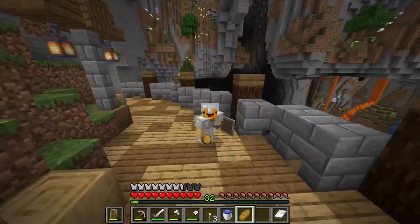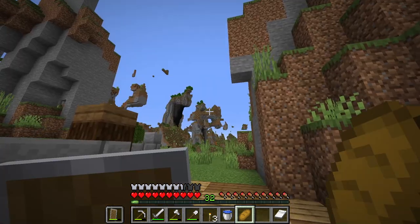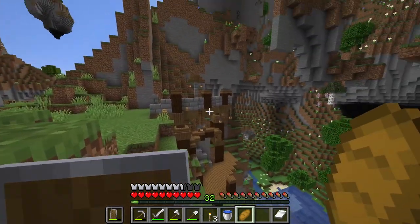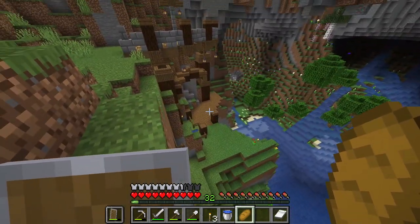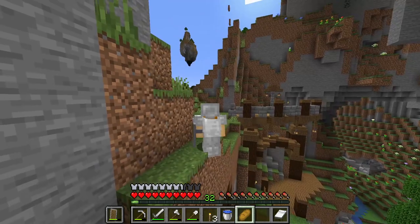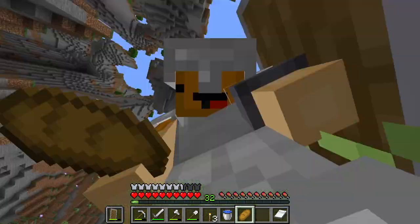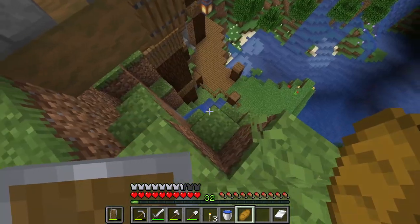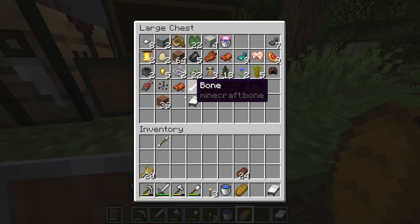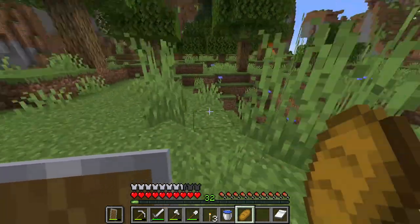Hey, what is up guys, welcome back to my channel. My name is Rake and welcome to episode 5 of the 1.17.1 let's play series. So in the last episode, we built this little bridge here and also the little one down there. It was a pretty hard build to do but I think it turned out pretty well, I'm very pleased with it. And we also renamed our axolotl down here — Squishy Joe is in this world. He's swimming about in that little pond down there. And we'll have to rename the other axolotl — the yellow one — you guys did leave me a few name suggestions for it.